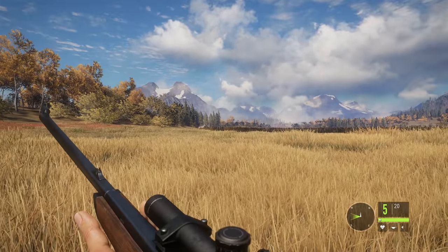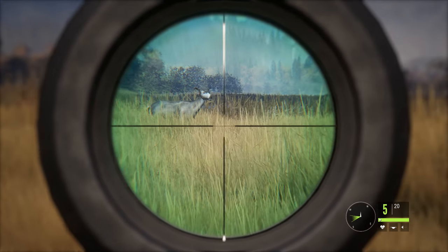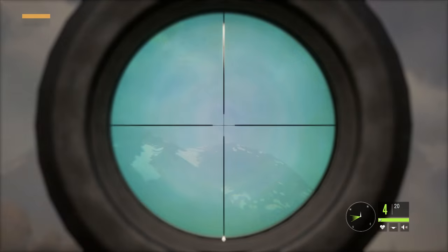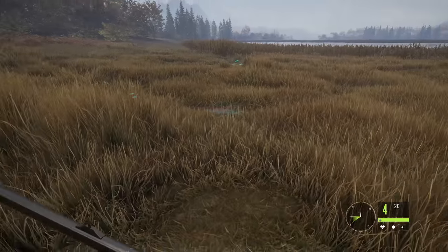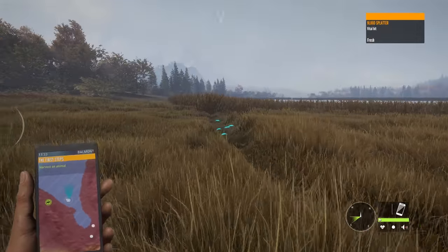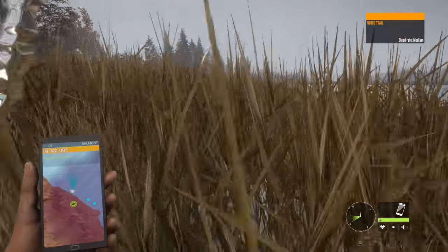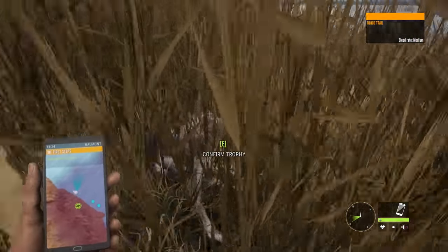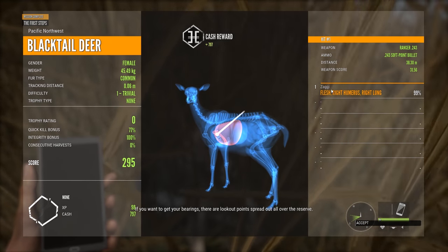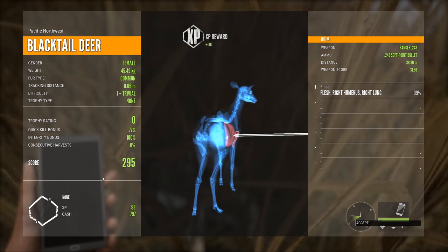Whenever you're shooting at an animal, try to make sure to hit the vitals — the vitals being heart and lung. This should be around the area where the lung is. As we're approaching we can see this is a pretty good hit; there is a lot of blood and it's a vital hit. Now we just have to track down the animal. We've just found our animal — let's collect it and see the kill screen. Here you can see where you hit it, what you shot with, and all the info about the animal itself.